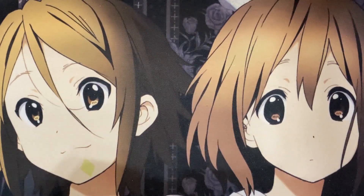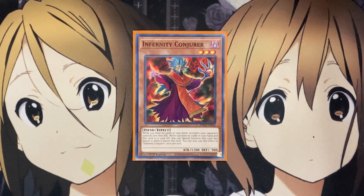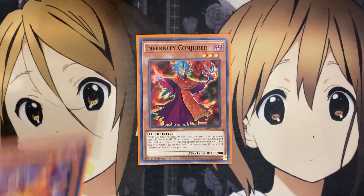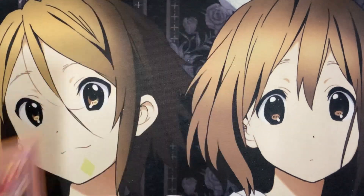I also run one Infernity Conjurer. While you have no cards in your hand, monsters your opponent controls lose 800 attack. And while you have no cards in your hand and this card is in your graveyard, you can special summon this card, but banish it when it leaves the field — once per turn. You can get around the banish by Xyz summoning with this card. We have plenty of rank three options, and it's a level three, so along with Infernity Wildcat, you can go for your level six Synchro play with both of these cards.